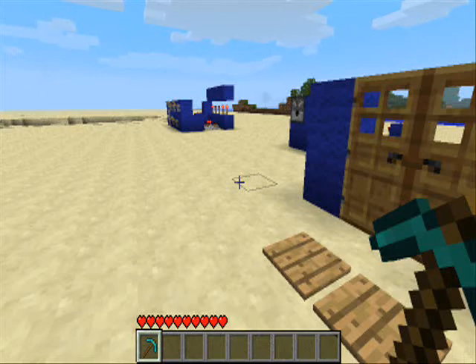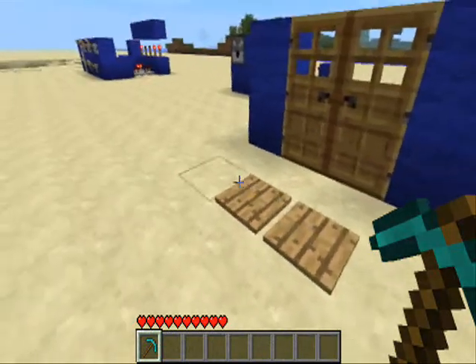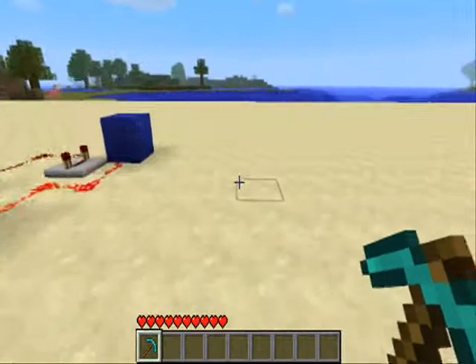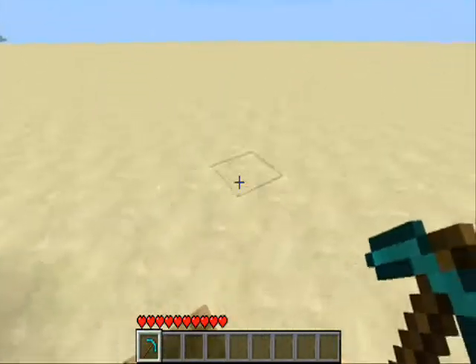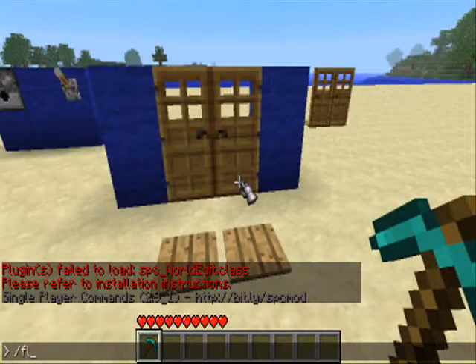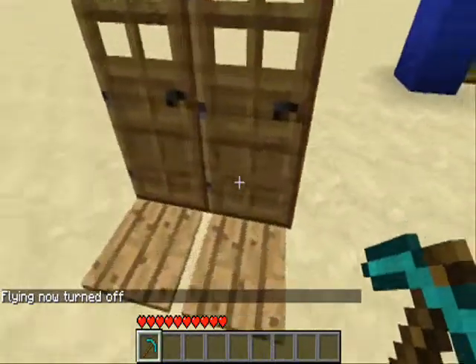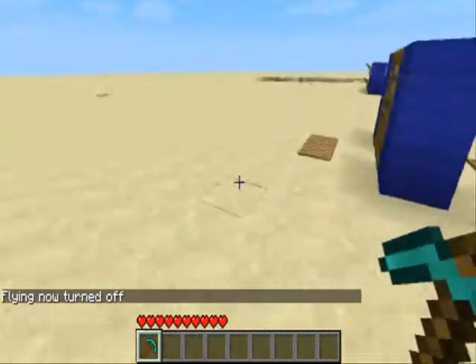To start off we're going to have the double doors from the pressure plates. What this achieves is if you walk forward it opens both doors, and if you walk back it opens both doors. But if we had double doors just normally then they don't act properly to each other.